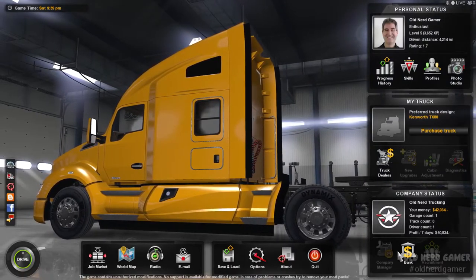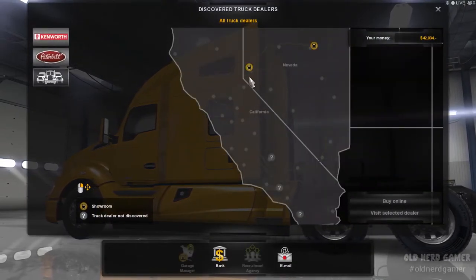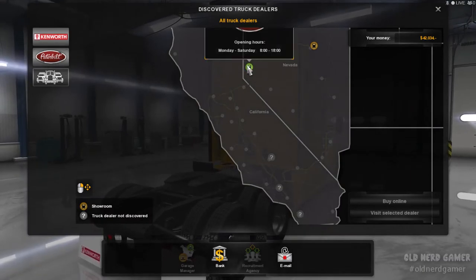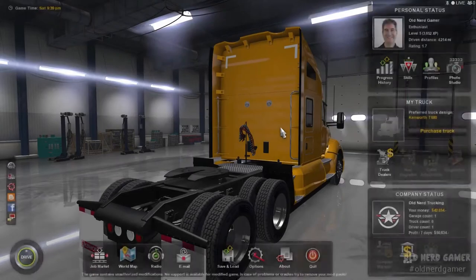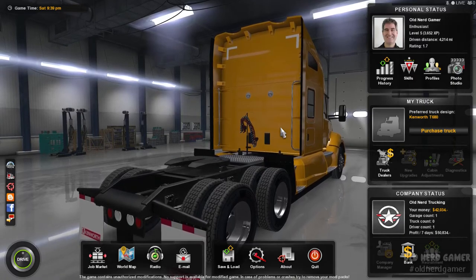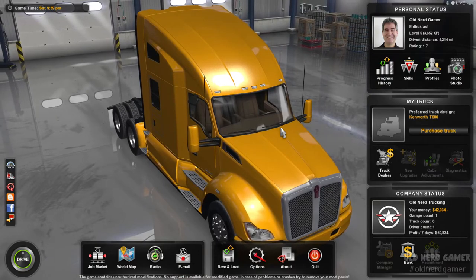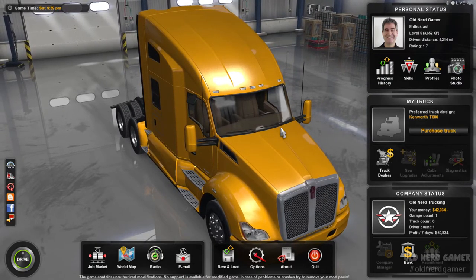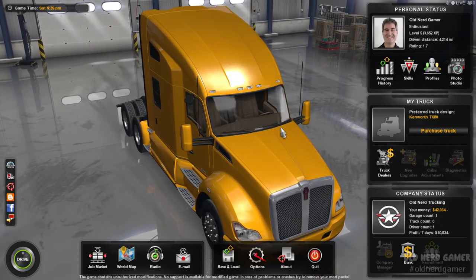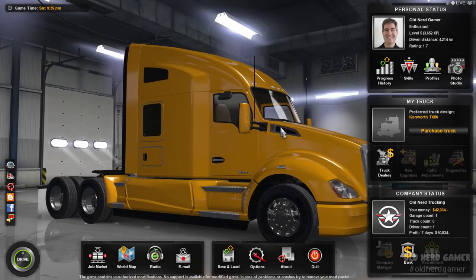We're making our way up to level six, even though it's very slow. Now when we go to the dealer's map, there it is — Peterbilt is on the map. Very nice. Next time I will take a trip to the dealership and see if my Old Nerd Reviews skin is actually working. If you have not subscribed and come over to enjoy my channel, you guys are the ones who make it successful. I would love to have you over at Old Nerd Reviews. See you next time, bye now!